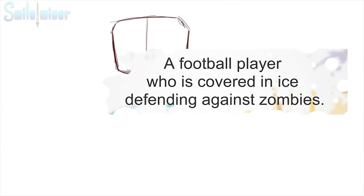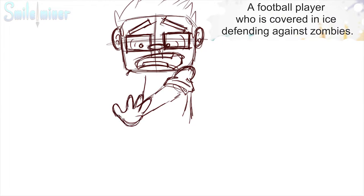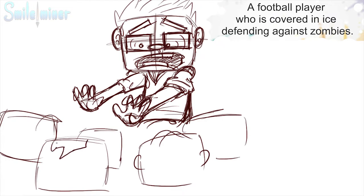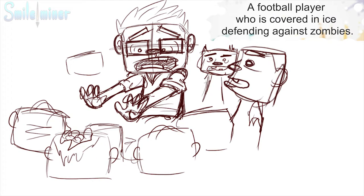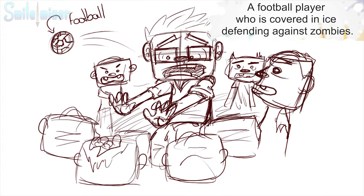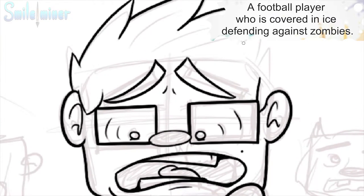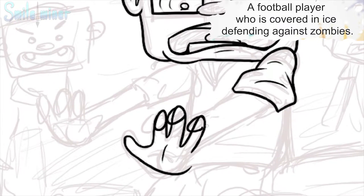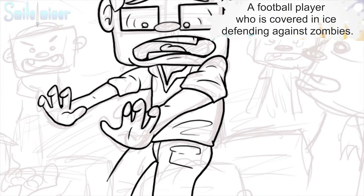Since we're drawing my own character because of my birthday, I started off with just sketching out my own face character. What I first had in mind is the defending against zombies part, which made me realize I would really be scared in such a situation. So that's what I went for. The football player part will be a little difficult, and covered in ice will be just me standing in snow or something. That's basically it for the sketching part. Now let's move on to the line work. I kind of threw away the whole football player, and I keep on doing that through the whole process. So it's basically me covered in ice defending against zombies, which is fine — it's just my idea. I'm not a big fan of football anyway.